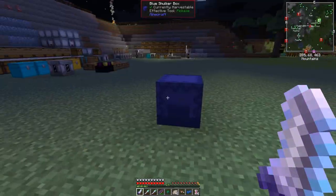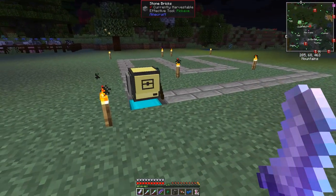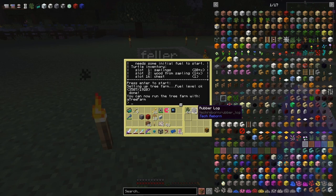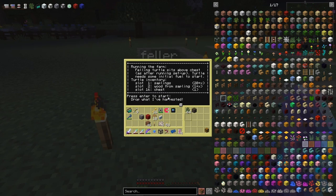We need some saplings, some wood, and I've got a vacuum hopper up here. It will put any extra stuff back in. Saplings go in slot one, rubber wood in slot two, and a chest goes in slot 16. The rubber wood goes into slot two and you don't need an extra chest for that.